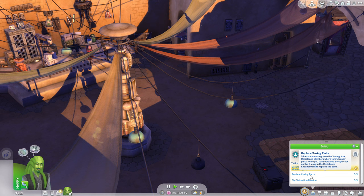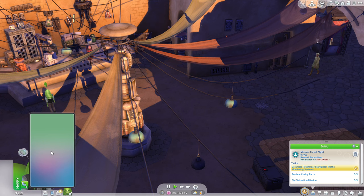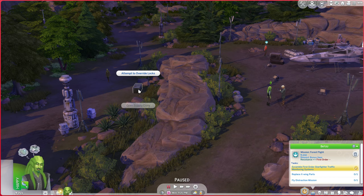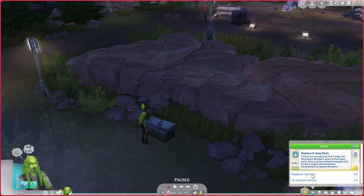Now we need to talk to Resistance members about the X-Wing. So let's go ahead and travel to the Resistance encampment. Talk to me about the X-Wing parts. I've had luck finding spare parts in supply crates around town, like this kind of supply crate right here. Let's open it. I found an X-Wing part.